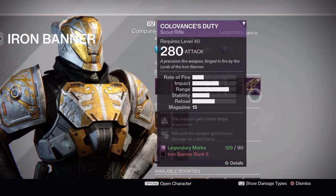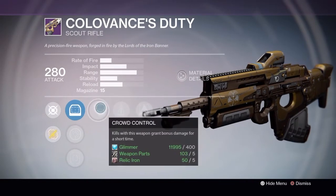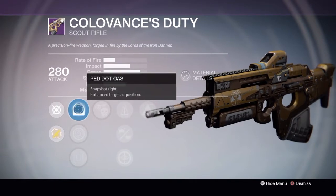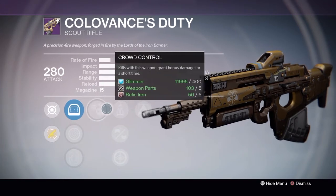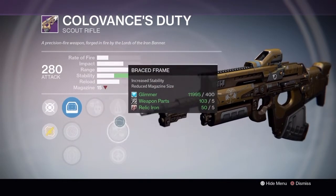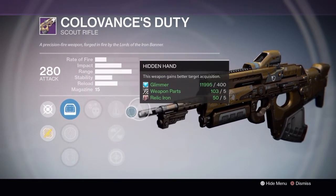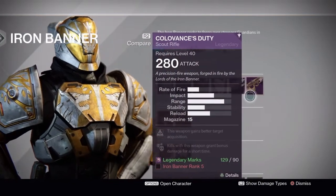For rank 5, we've got the Colovance 2E. I've heard many stories about this — it's a 110 Scout Rifle and it comes with quite good sights. This is a really good snapshot sight. It's got Crowd Control, which is quite good for Scout Rifles, and Perfect Balance — really good. So is Braced Frame. Also Custom Optics, which is okay. Out of all of these, choose Perfect Balance or even Braced Frame. The last perk is Hidden Hand. You have to be rank 5 to get this. I do recommend this gun especially, and the armor.